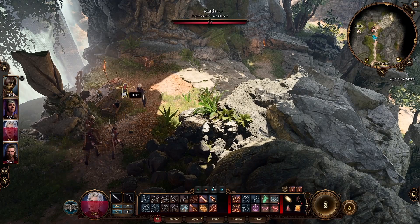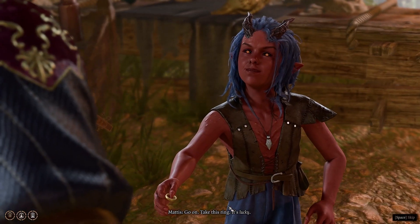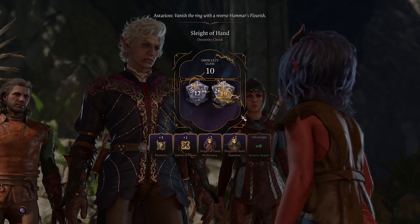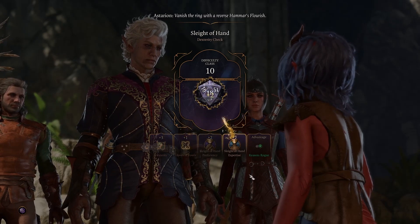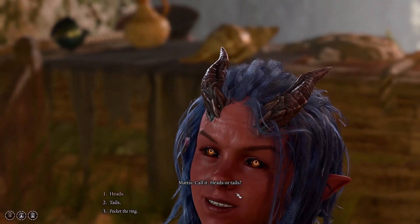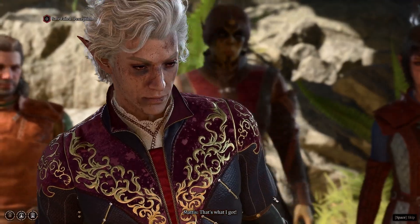Going a little further, you'll find two more gang members. Here is Mattis — you need to talk with him. They only want to get your money. He's a vendor guy, so let's talk with him. I take the ring, and here we need to roll again — you call it heads or tails. After that you can see his wares too if you want.